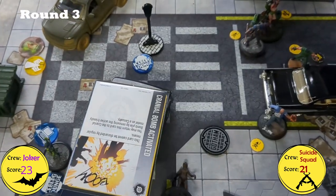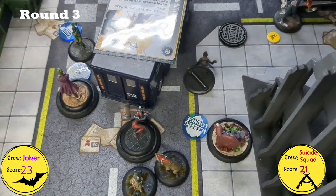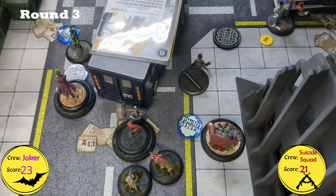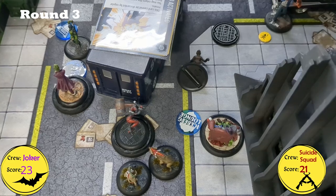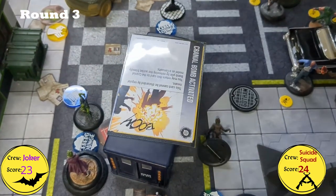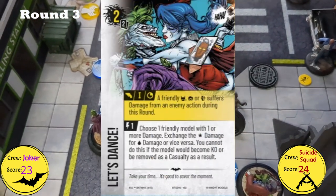Next was Weasel for the Suicide Squad. He ran up to attack Harley with Sneak Attack, expending as much effort as possible. He only dealt a little damage, but it was a crit — knocking her down and applying Slow. He placed a Suspect Marker from his Inspire, scoring Risk and All. Before his turn ended, the Cranial Bomb activated and his head exploded. Because Harley took damage, Let's Dance scored.